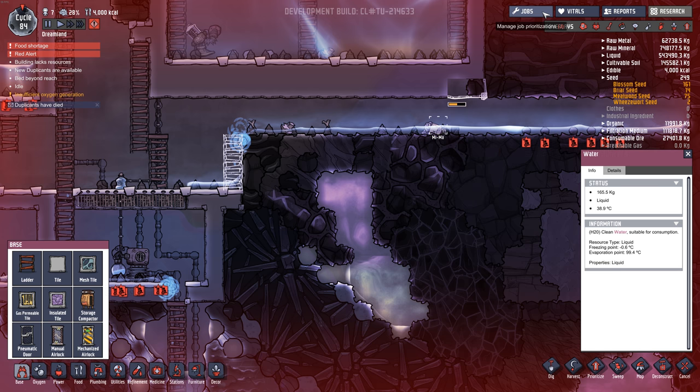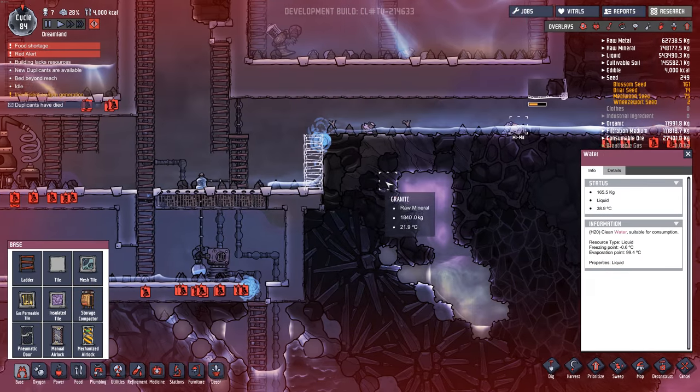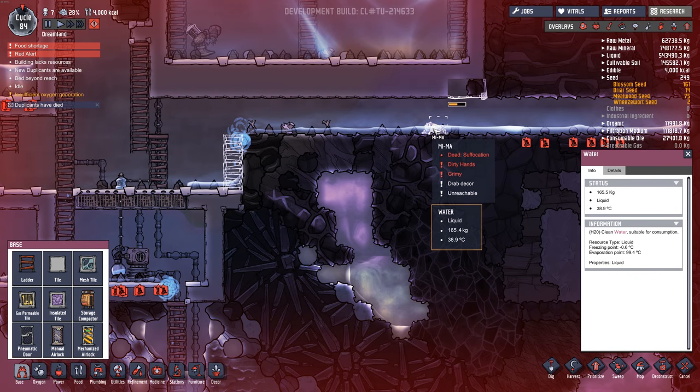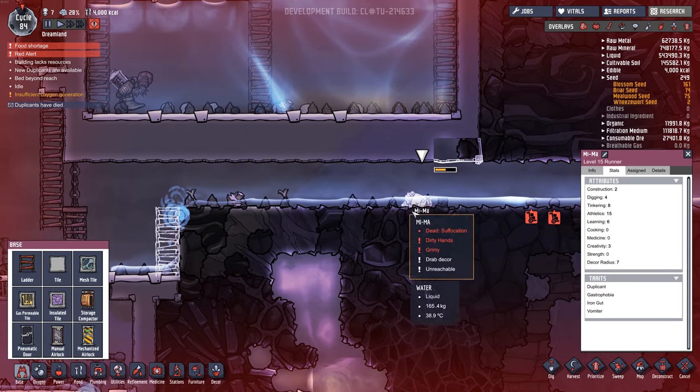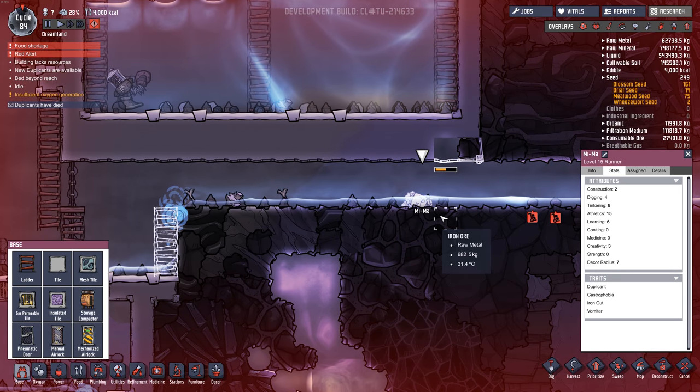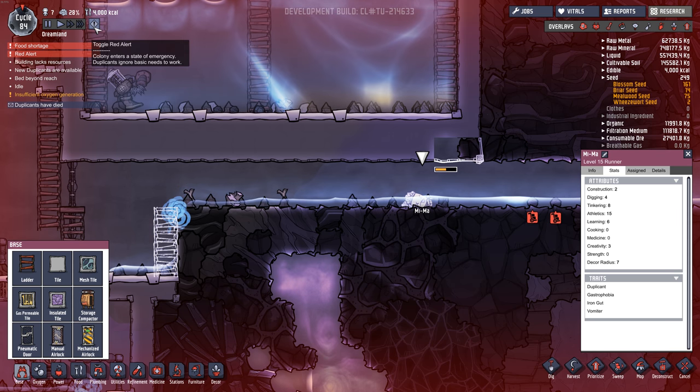Sometimes they don't build in the most logical order and they get trapped. Poor Mima — that's sad. We're going to have to make a tasteful memorial for her. I guess we can turn the red alert off.